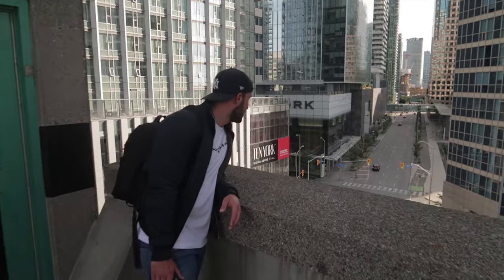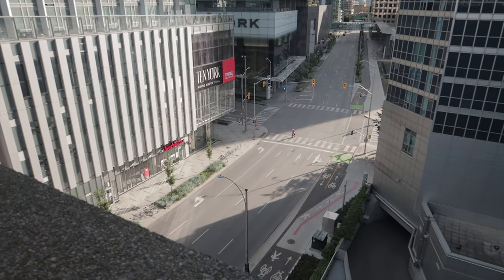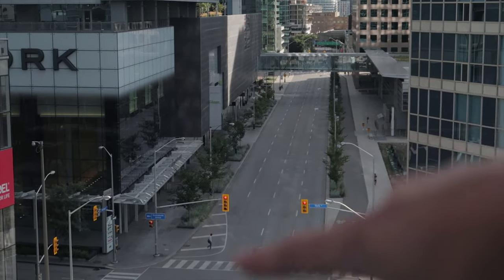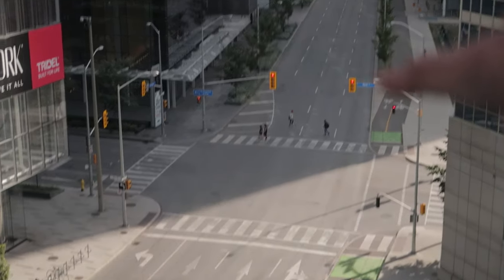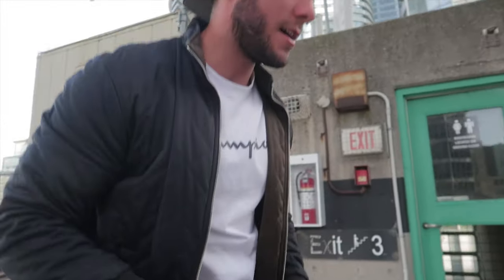We just made it onto the roof, we're gonna go check out our spot right now, hopefully we can get a good shot here. We could shoot straight down onto the street — that light stuff looks cool. We originally wanted to shoot something along this but it looks like we kind of missed the light. The sun is moving this way so at some point it's gonna be pretty much here. 24-105 for this? Wait, you use Canon lenses on a Sony body — what are you, a noob?